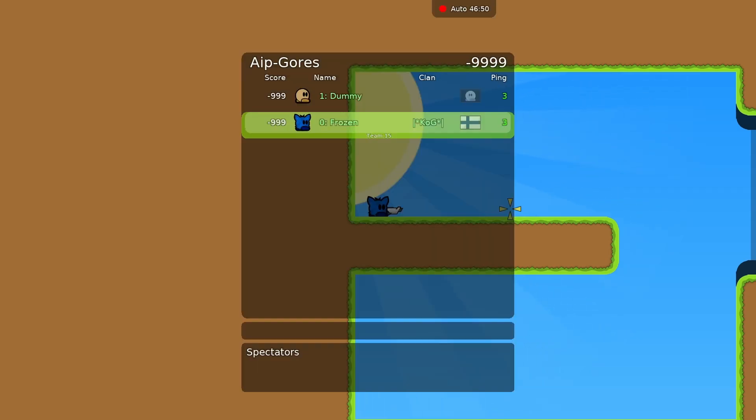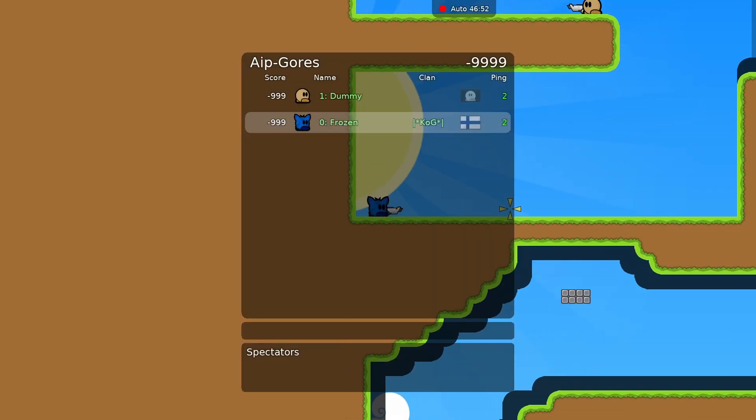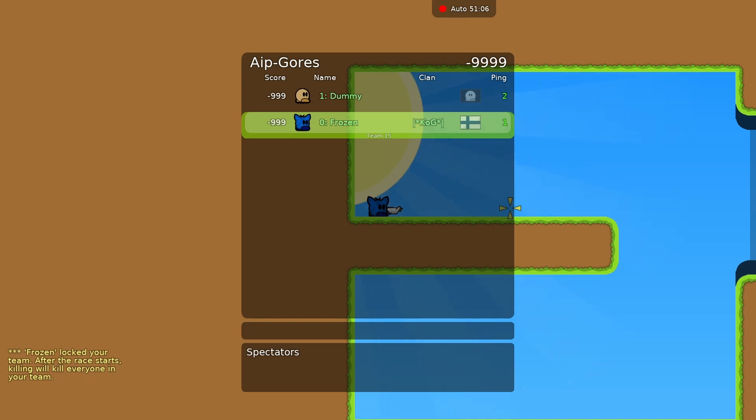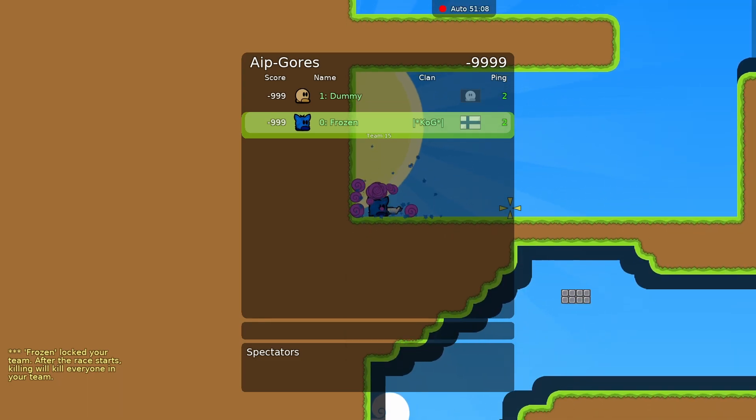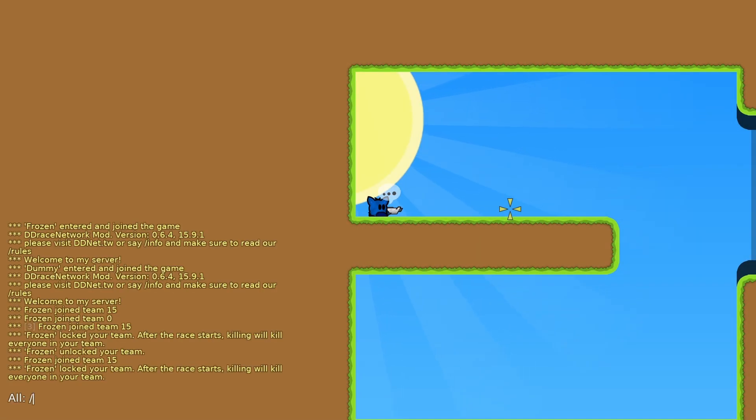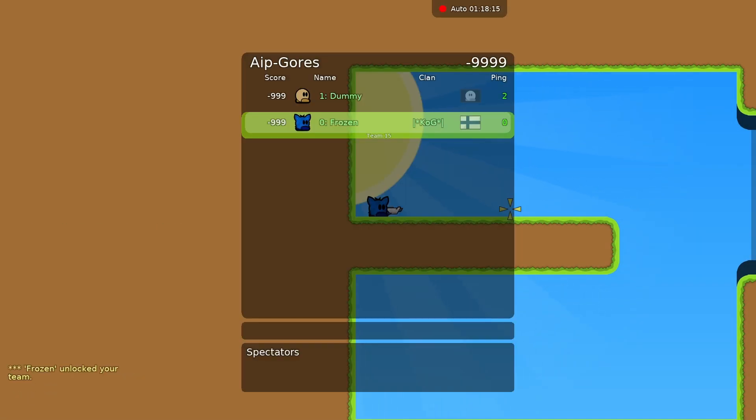If you reset while in a team, you'll get sent back to team zero. For this to not happen, you must lock the team that you're in. To lock a team, use the slash lock command in chat. Now when you reset, you stay in the team. The same command is used to both lock and unlock the team.